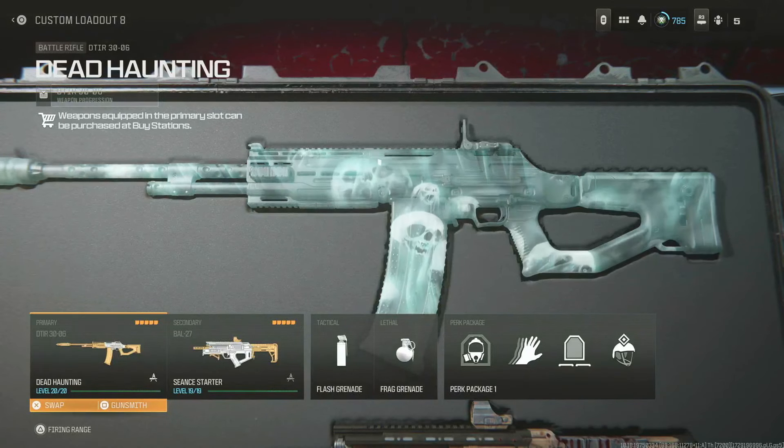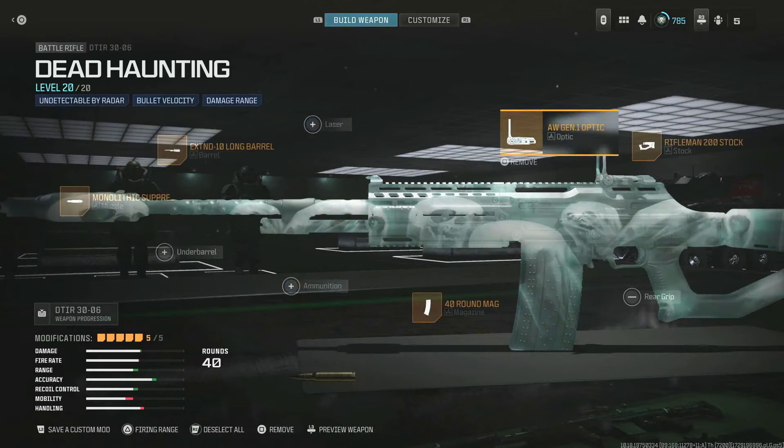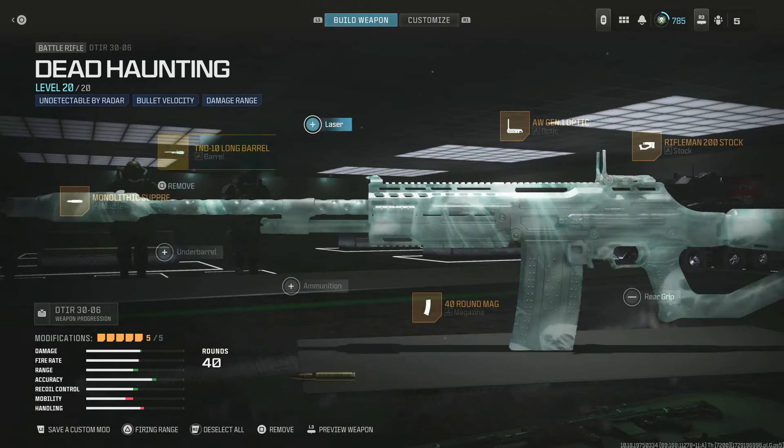Here's what the glitch looks like in real time without slowing it down. You gotta take off all the attachments on the blueprint and equip three that are not on the original blueprint itself. For this one, the laser isn't part of the original, the under barrel isn't, and neither is the ammo type — so I'm going to equip those three attachments. After that you can start the glitch.